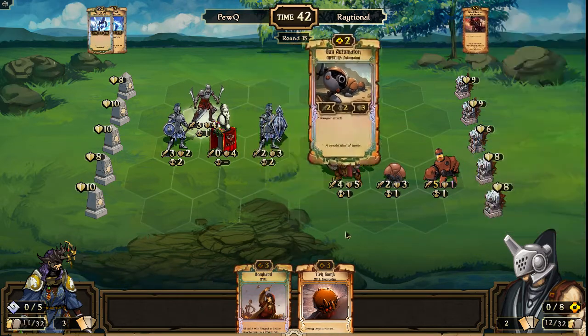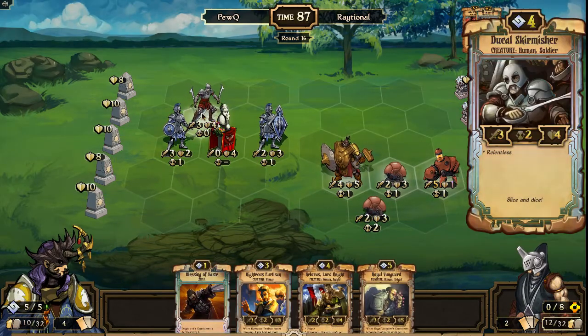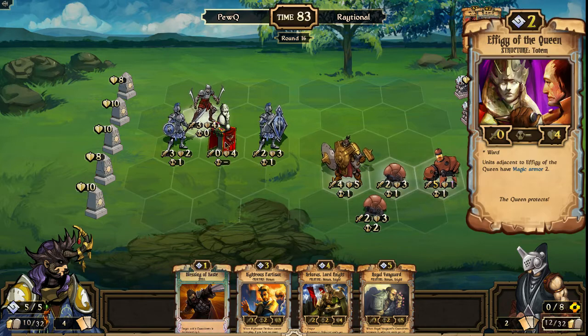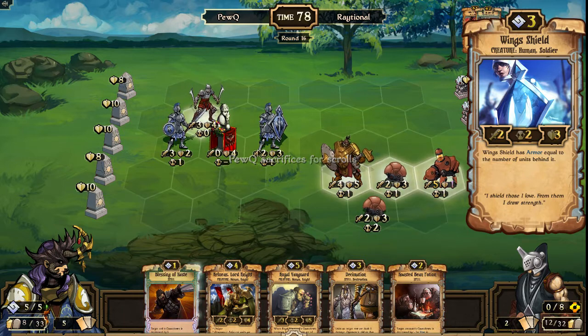Raytional moves his units to all be on the fourth rank so they are as safe as possible from the Ducal Skirmisher, but in a position where they can move down and try to finally get some damage on the Effigy of the Queen. Though with just the Wing Shield in front, that's already enough to defend it from this entire onslaught — would take two damage and then zero damage and then would finally die to the Ekumaton.